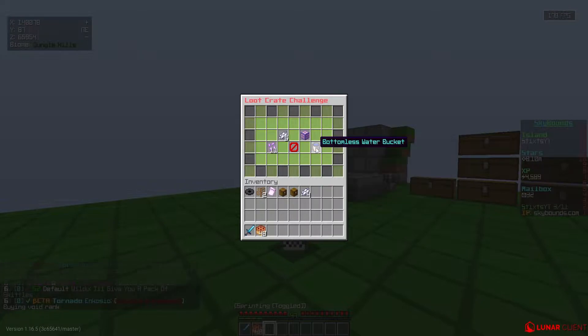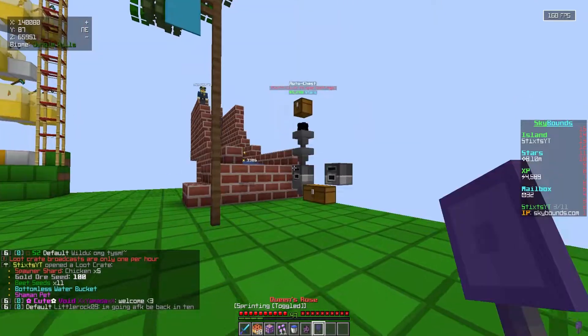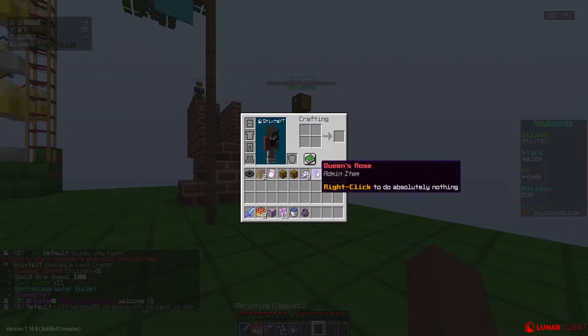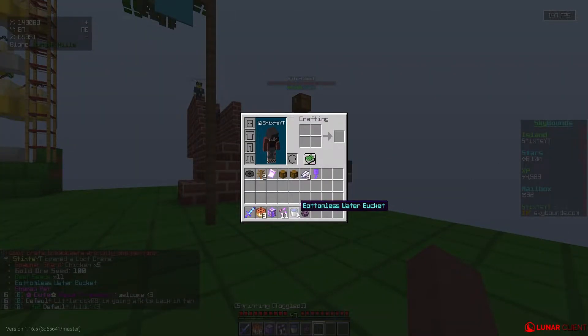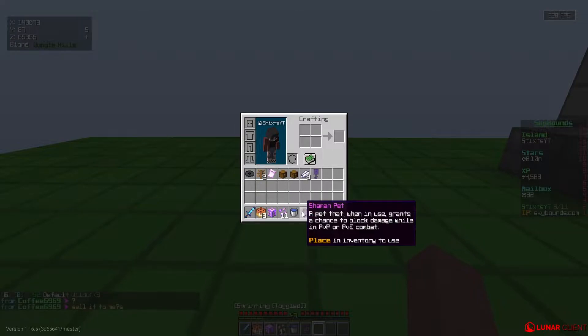Give me the compactor — if you guys don't know, the compactor sells for eight million, or at least I've been selling it for eight million, and that's how I made my money. Come on right here, give me something good. Not a kit token hunter — give me a shaman pet. And a queen's rose, an admin item. We got a shaman pet — 'a pet that when used grants a chance to block damage while in PvP or PvE combat.'